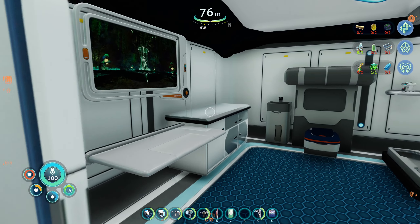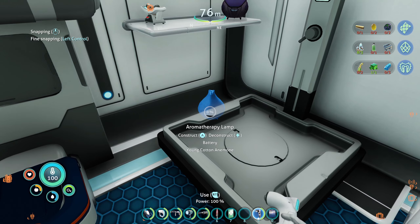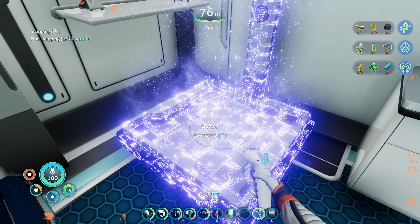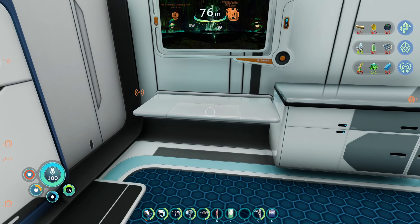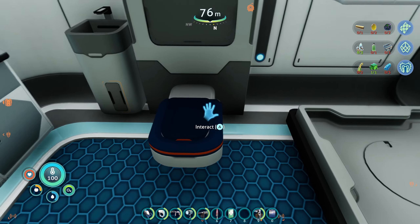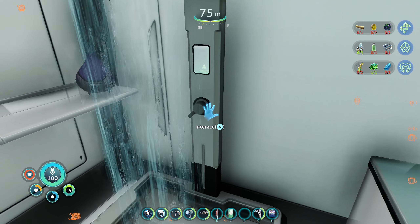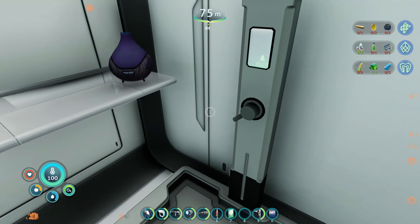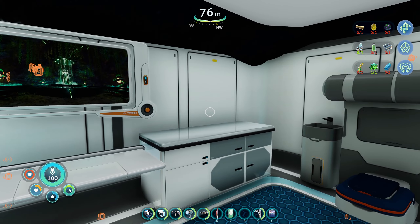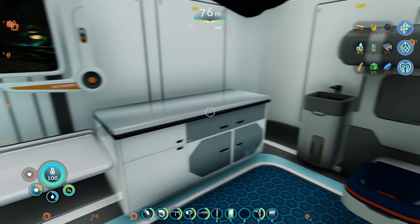If we go over here, this would be the bathroom. A couple pictures in here, shelves, toilet, shower. Yeah, it's not as great as my Subnautica 1 base with the aesthetics and home decor, but it'll do for Below Zero.